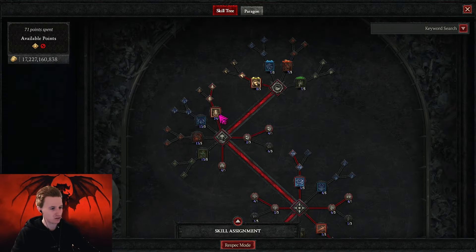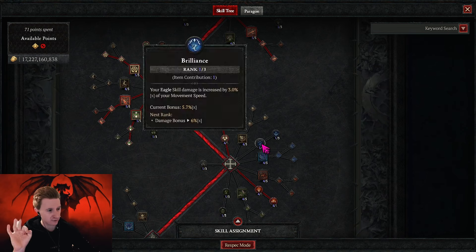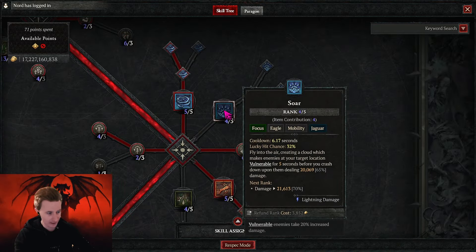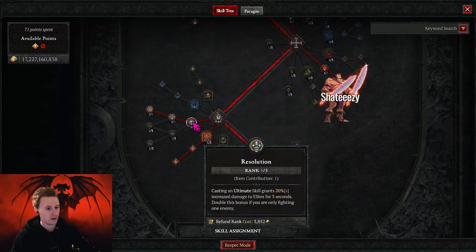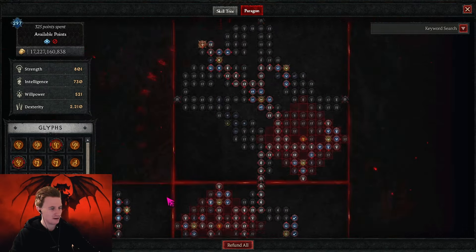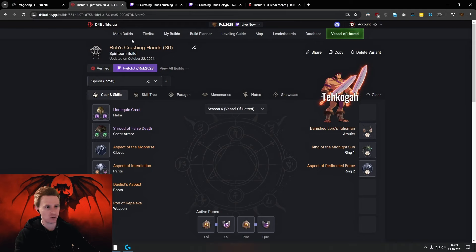The skill tree looks like this — almost no changes. Instead of Quill Volley, we go for Crushing Hands. The only thing I changed in this version is moving three points from Brilliance into Dominant. You can also go with Soar to solve your vulnerable problems, but I don't like Soar. If you do use Soar, you need the Soar aspect that procs Vortex when you Soar — this solves vulnerable and Spooling. However, I don't think we need it at all; Exploit is more than enough in speed runs. Then we have Prodigy's Tempo as normal, with all the multipliers. You just can't use any Eagle skill multipliers because your skills are not Eagle skills. I'll show you the build in action quickly before we talk about the Paragon boards.